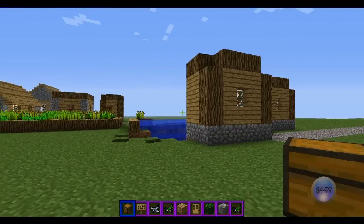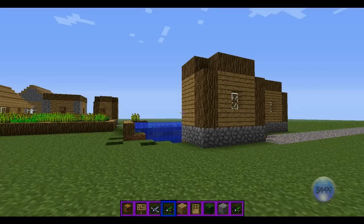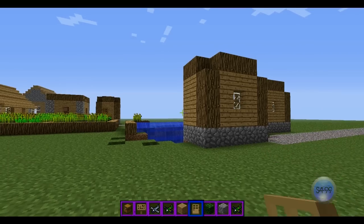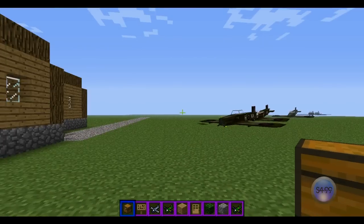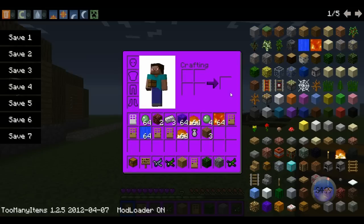Right away you can see that my menu bar down at the bottom is purple with a blue scroller. And if I open up my inventory, this is purple. And if I go out of creative, this is purple too. I have a white background right here, so if you guys have black skins, you can still see them.